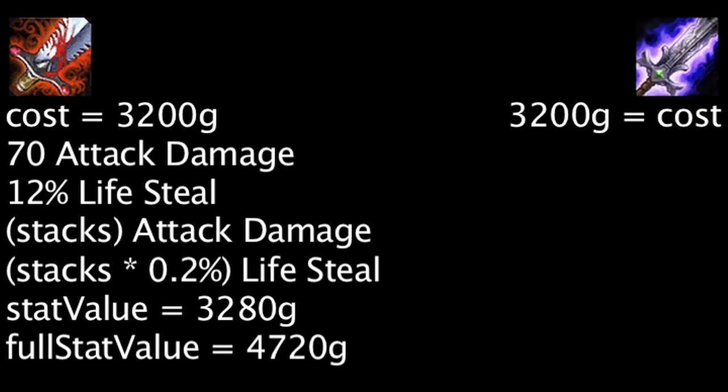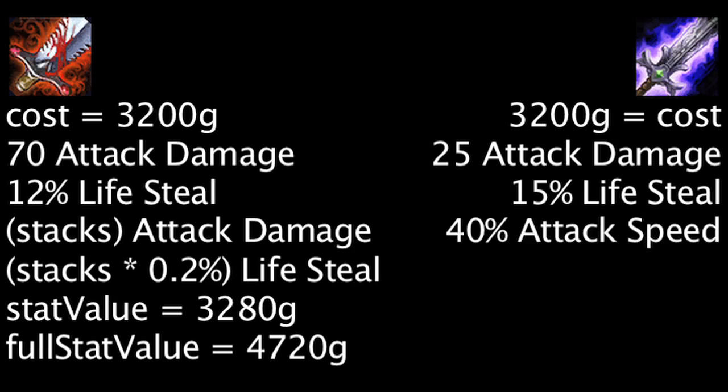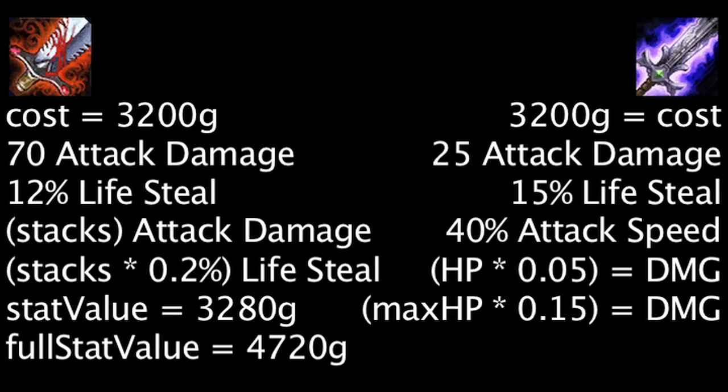A Blade of the Ruined King costs 3200 gold and will grant 25 attack damage, 15% lifesteal, and 40% attack speed. It will also passively have a champion's attacks deal bonus physical damage equal to the target's current health times 0.05. Finally, it has an effect which when activated will deal physical damage equal to the target's maximum health times 0.15 and heal the attacking champion for the same amount. It will also slow the target by 30% and grant a movement speed boost equal to the amount the champion was slowed by for 4 seconds. This effect has a 1 minute cooldown.